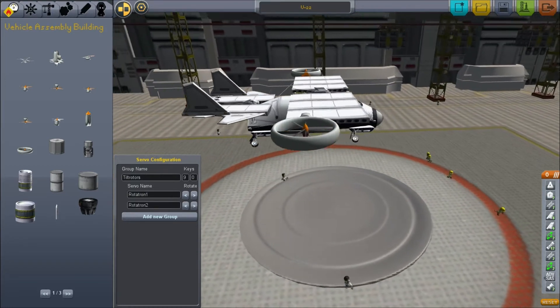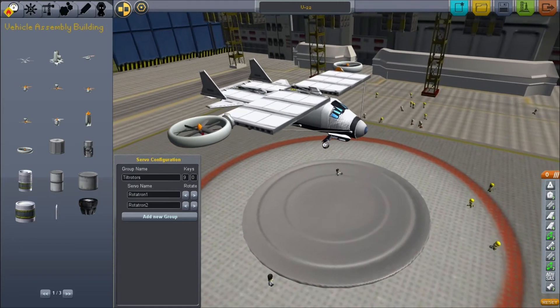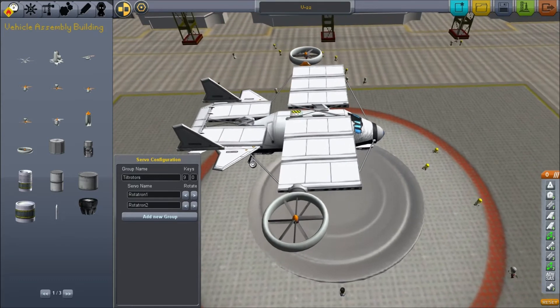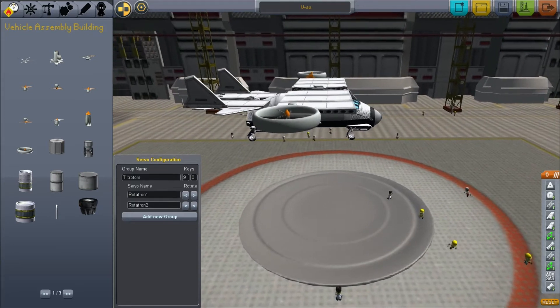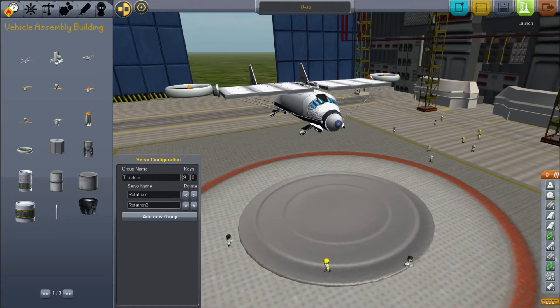This thing is totally flyable. It's actually pretty easy to fly in my opinion. For this demonstration, though, I'm going to be using MechJeb because it's just easier to keep it level instead of having it freak out while it's flying. Let's get out to the test launch area and I'll show you what's up.